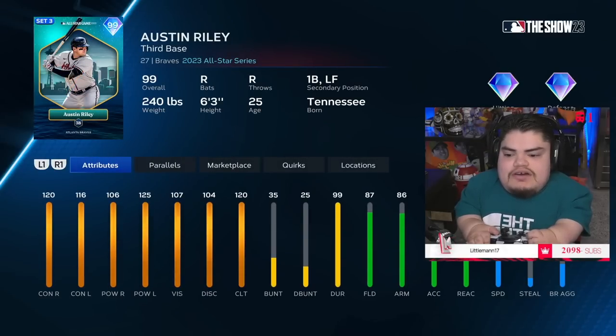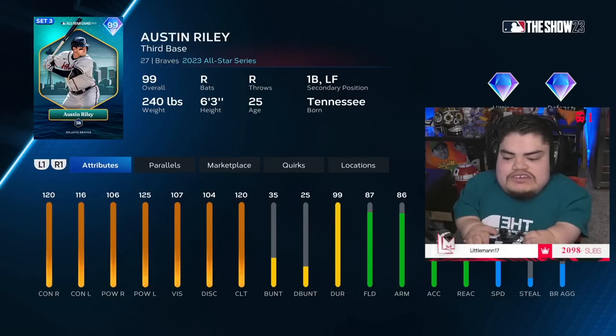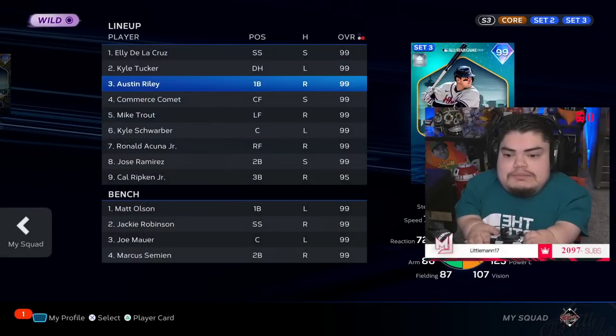I'm super excited to have him on the squad. If you guys remember, last year he was absolutely amazing for us. His stats: 120 contact versus right, 116 contact versus left, 106 power versus right, 125 power versus left, 120 clutch. He has a very good swing — as close to Michael's swing as you can get, which is why I like him so much. With the durability boost: 125 contact versus right and left, maxed clutch. He's insane.